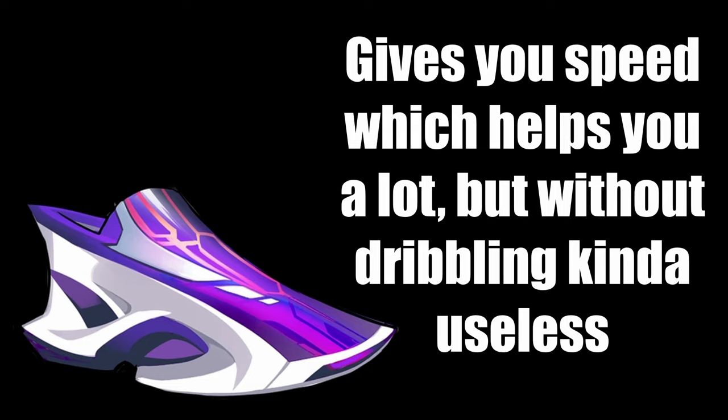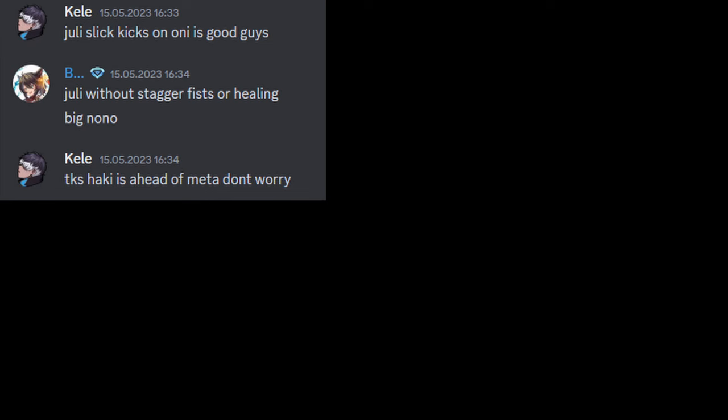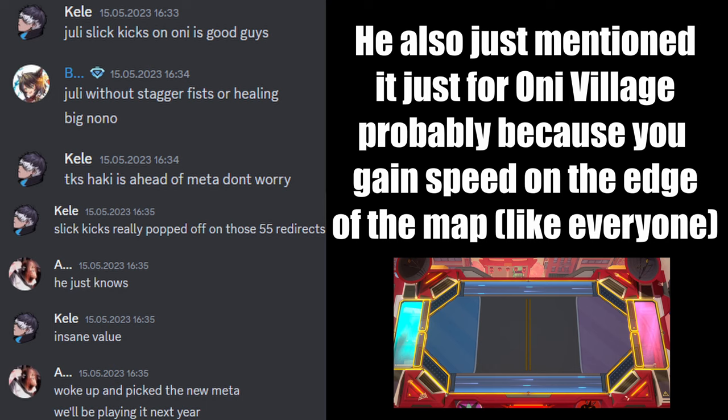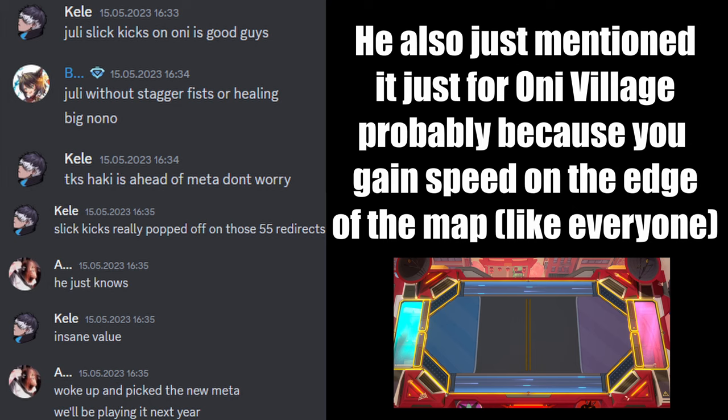Which I also think is not that bad. If you can dribble very well, I think Slick Kicks is very good. I actually got flamed by Kekflin in Season 1 for going Slick Kicks, and I'll admit I was just a terrible dribbler at the time. But I still don't think Slick Kicks is as terrible as he said, because the movement speed you get while kicking the core is pretty great. So Slick Kicks is still a solid option, but let me know your thoughts in the comments.